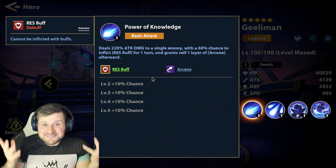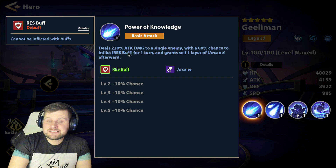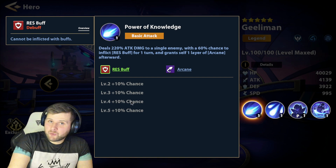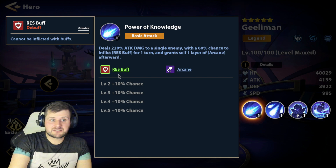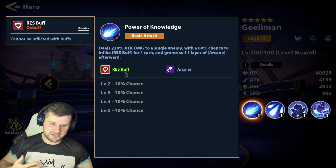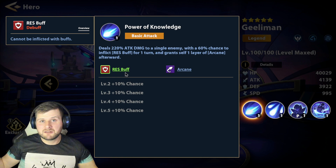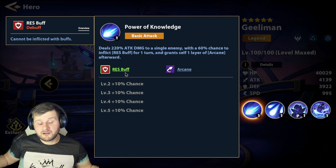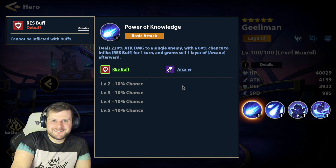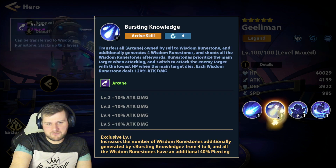Power of Knowledge — deals 220% attack damage to a single enemy with a 60% chance to inflict resistance buff for one turn and grant self one layer of arcane afterwards. This obviously increases up to 100%, and this is super nice. She also has a counter attack mechanic — very, very nice. She gains one layer of arcane, and it can stack up to five layers.